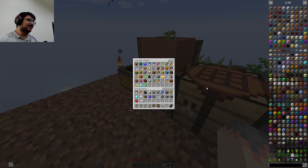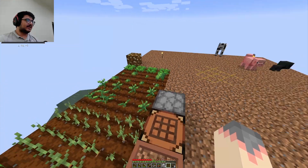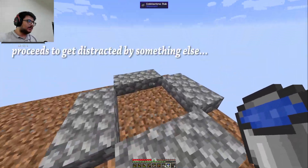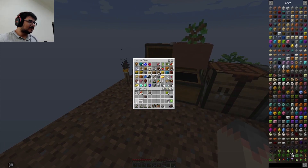Here we go — oh wait, I don't have enough. We need to make the chest for the hopper. Really great. And here we go. I did this to save some space in my chest over here. Now we got a bit more space.